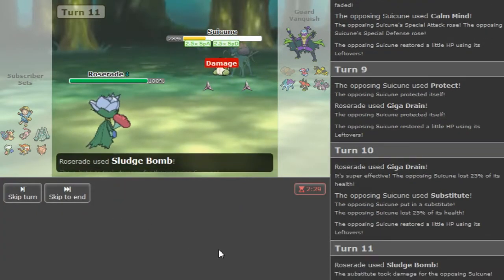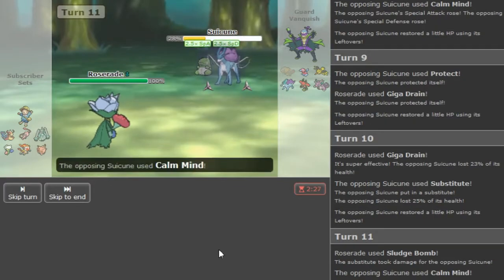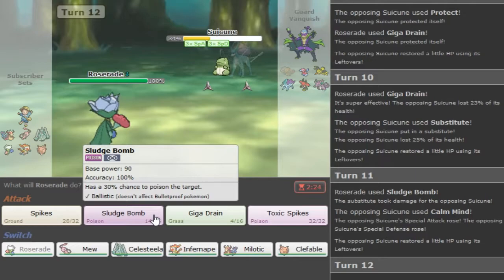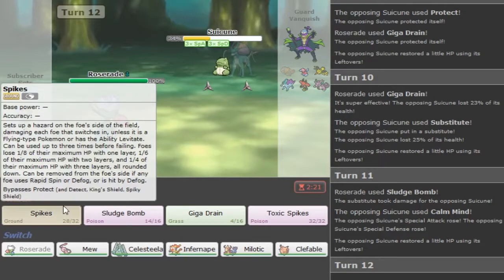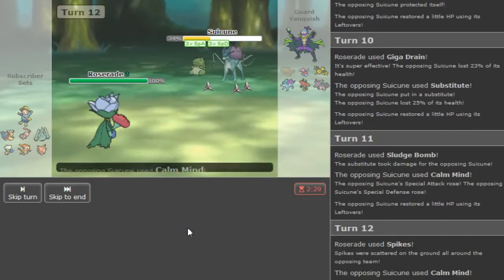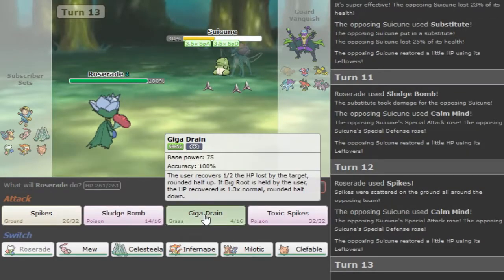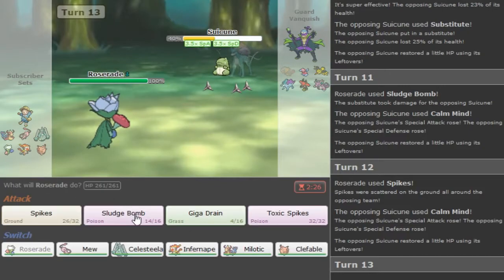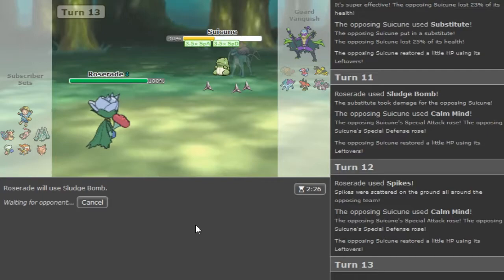I'm gonna Sludge Bomb here, and then the next Giga Drain should break the sub. But he might go for Protect so we can predict that and go for Spike - which was a misplay. Oh my lord. Now my Sludge Bomb is gonna get Protected. Man, my team is not prepared for this broken Suicune.